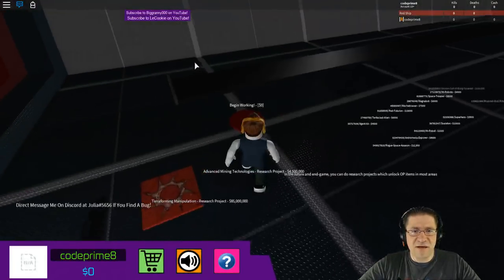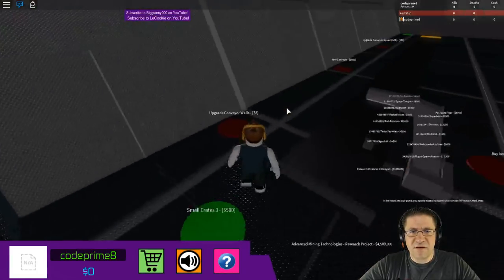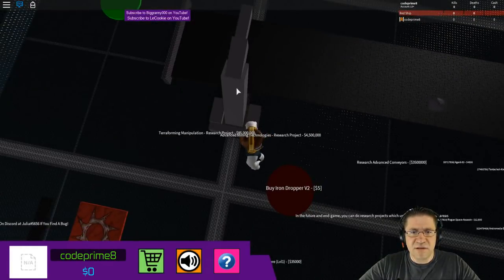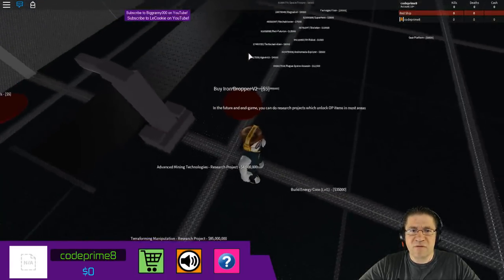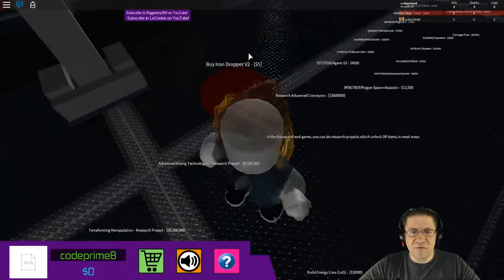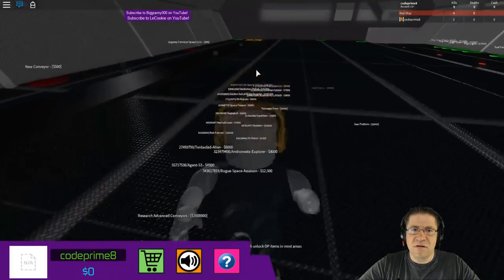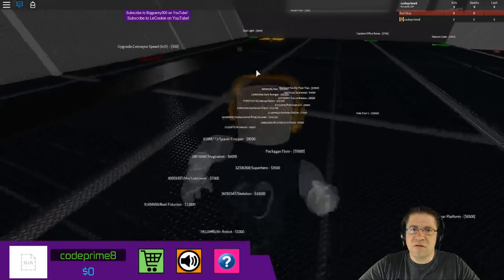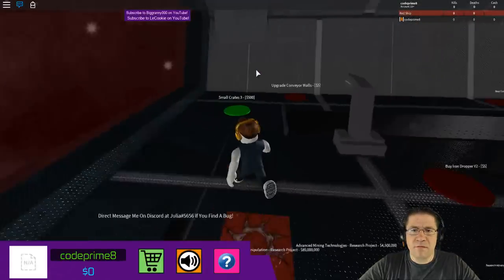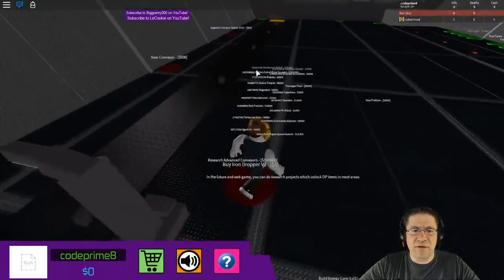All right, let's begin. Work for zero, small crates 500. I can't click anything — oh, it takes five dollars to buy an iron dropper. What is all this stuff down below? I guess there's another level to this. Is this not going to the end? Oh, there we go. Do I have to collect? Where do I collect? I can't get that.